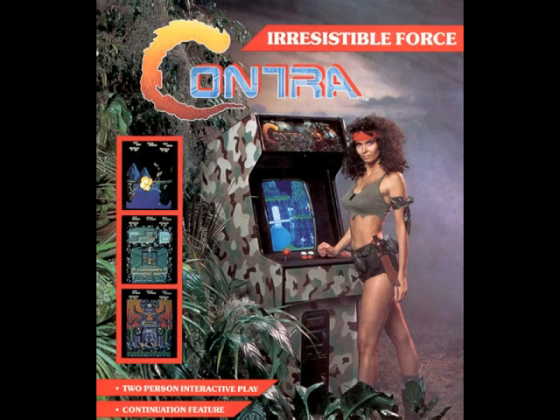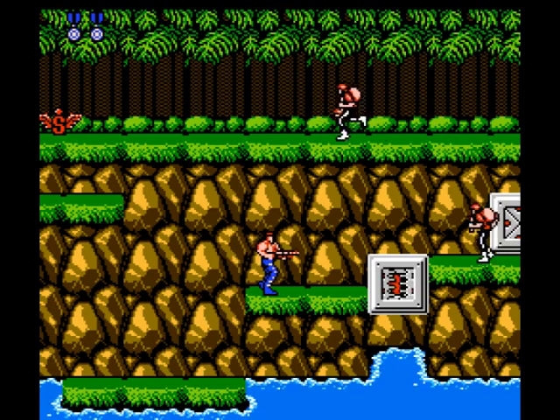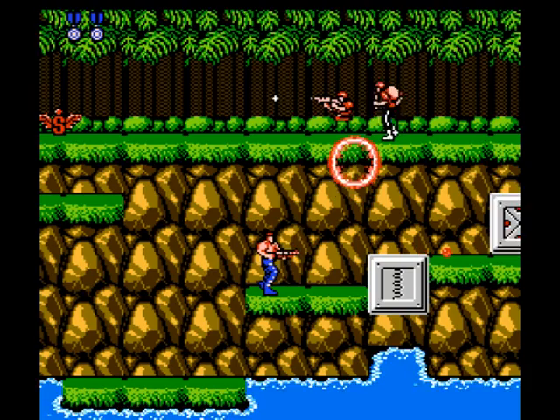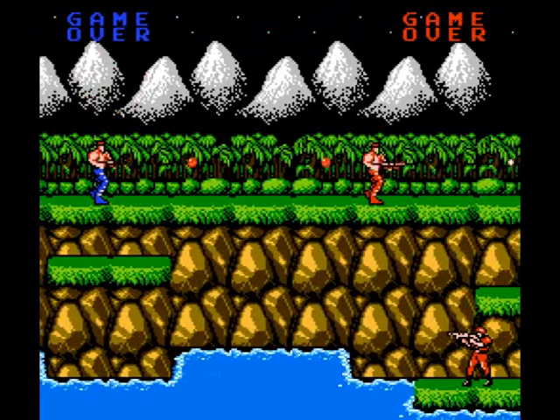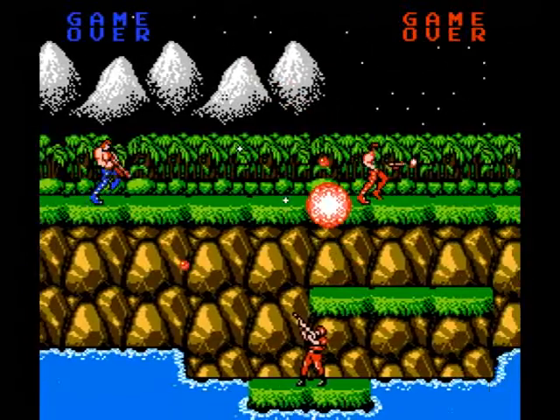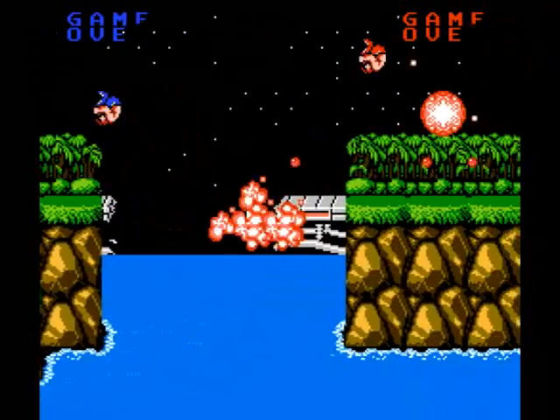Contra was released for the arcade in 1987 by Konami and was ported to the NES a year later. The game takes place in the year 2633. You play a special forces soldier, or soldiers if you choose the two-player co-op mode, sent to an island off the coast of New Zealand to destroy an enemy base led by aliens who plan to take over the world.